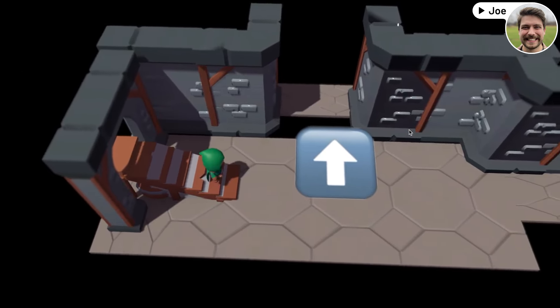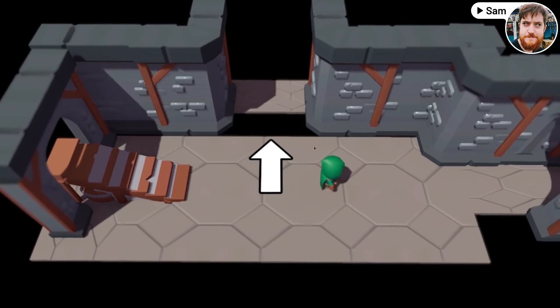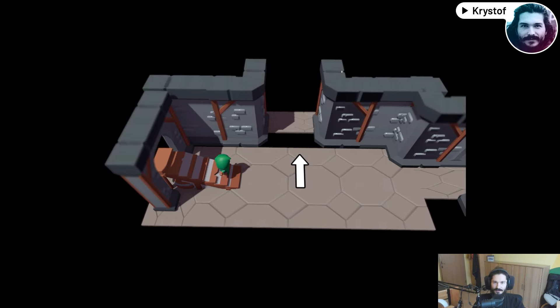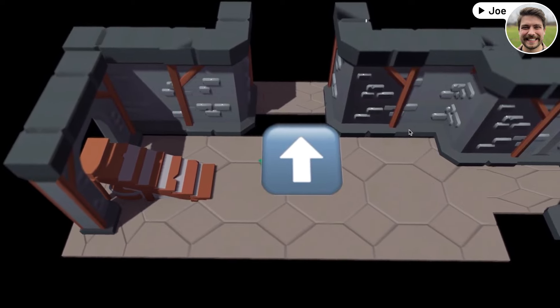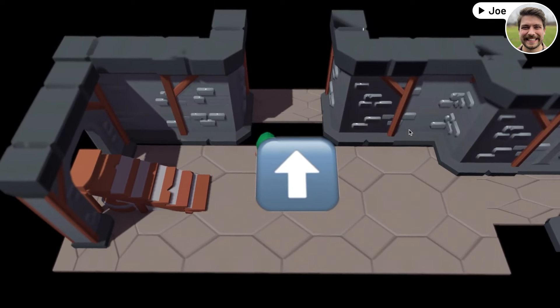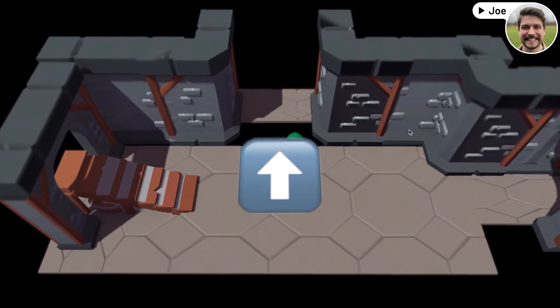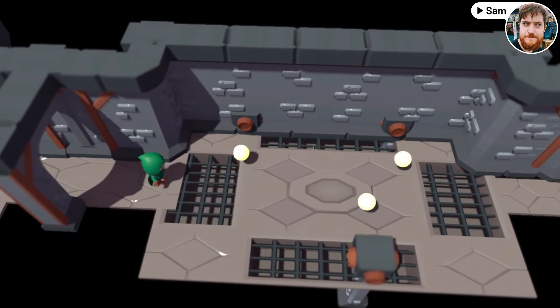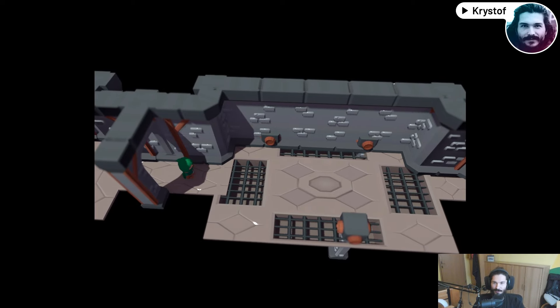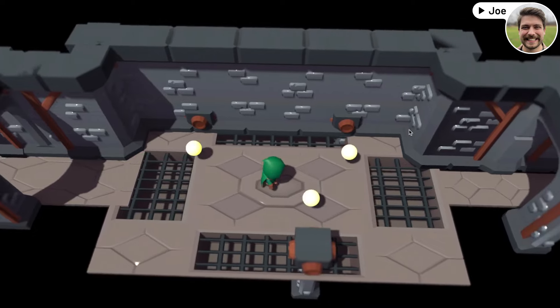All right, this is Sokobania! Right off the bat, super cool — the character is wobbly, love the sound effects. There's a hovering arrow emoji telling me to go up. There's some bullet hell stuff — this is pretty cool! I went against the arrow but I won. The camera is kind of cool but a little shaky — it'd be nice if that was smoother.